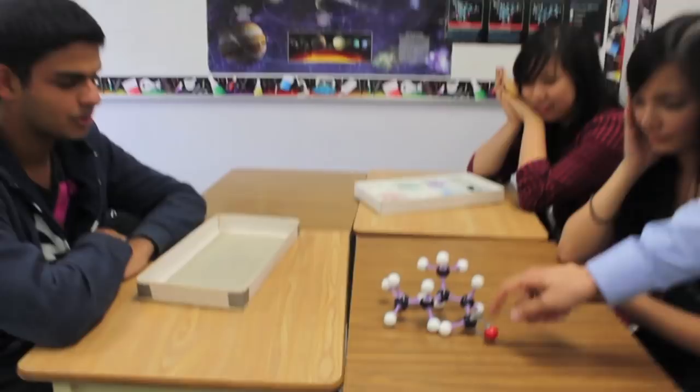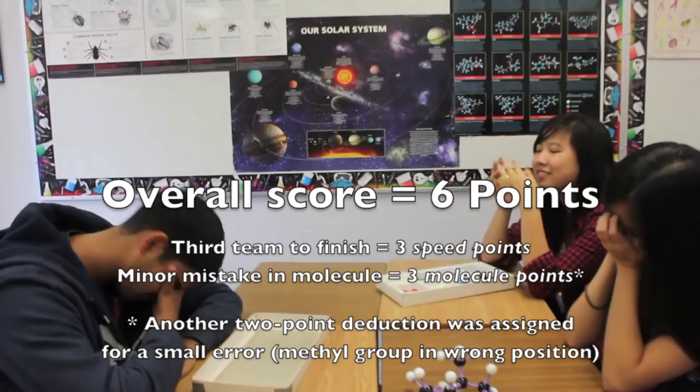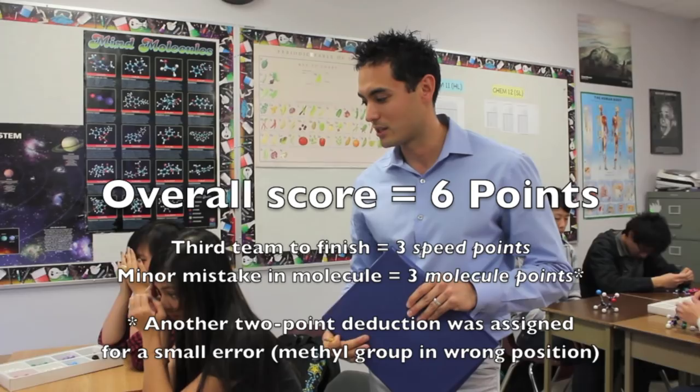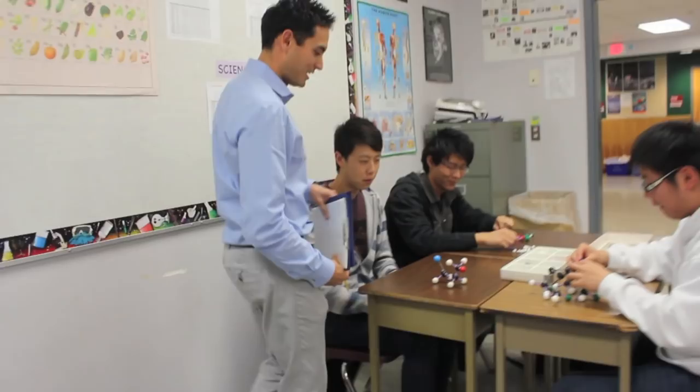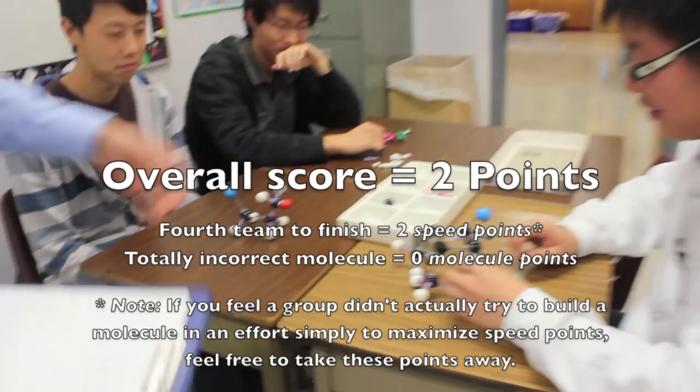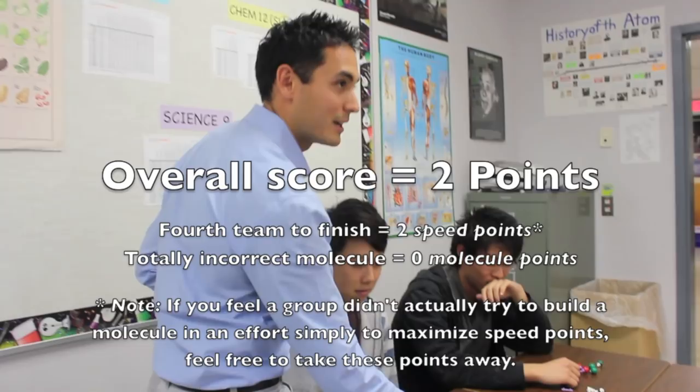This group was third to finish, so they got three speed points. This is actually 3-methylhexanol — it's very close, but the methyl group is just in the wrong place. We've got to make sure we count from the carbonyl carbon. Nice try. I would probably give that three molecule points, but it's up to you as the instructor how stiff a deduction you want. This next team finished fourth and got two speed points, but they apparently weren't paying attention and built a dog — some sort of lunar module — so we'll give them zero molecule points. They still keep their speed points.